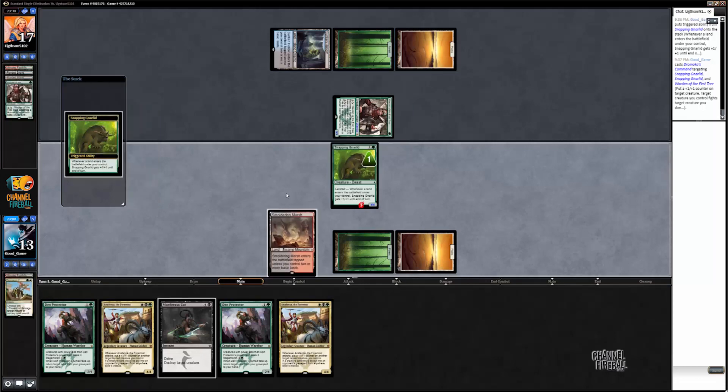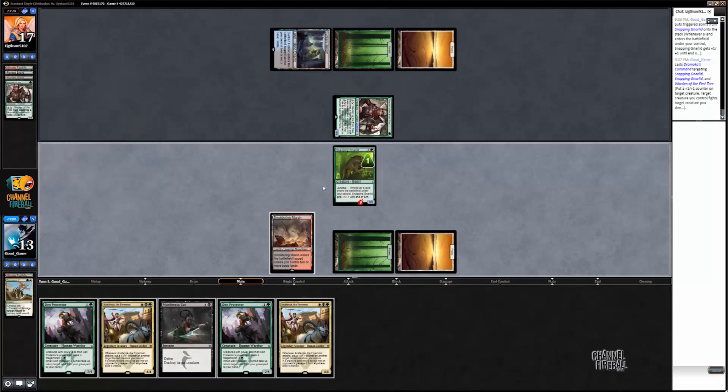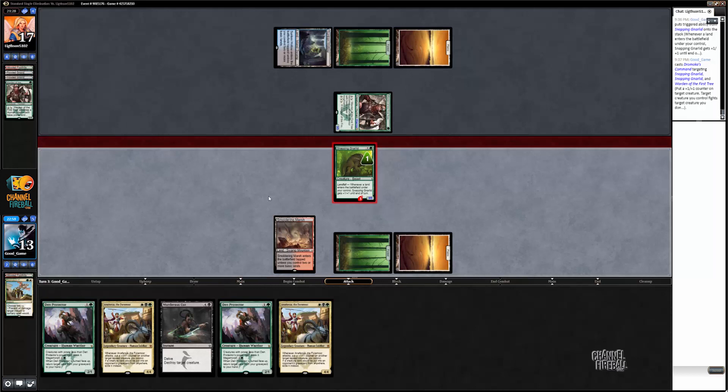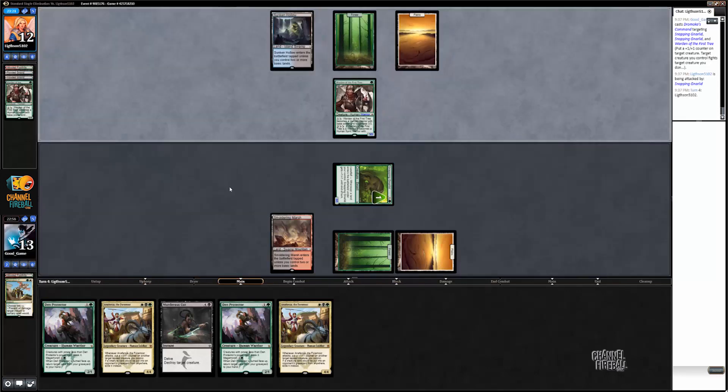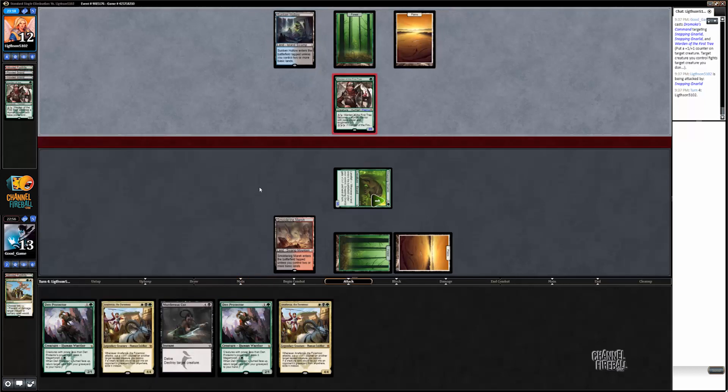He's obviously tapped out, there's nothing he could have. I can hit him for 5. See, now we're not too far behind — we're still keeping up with damage. And now next turn, if he plays another creature, I get to play, and if I draw a fetch land I can still play 2 spells to get further ahead.